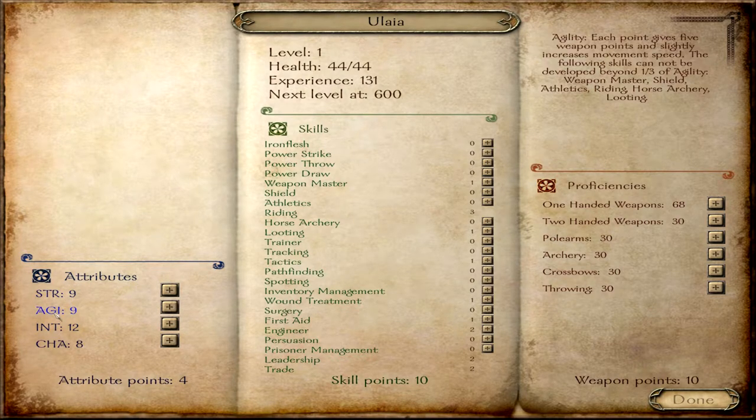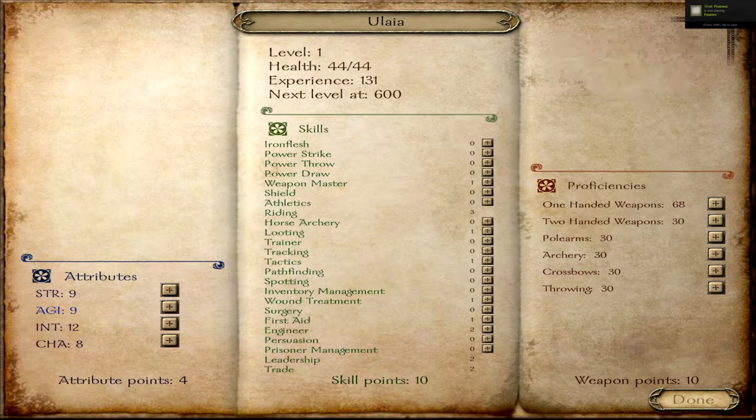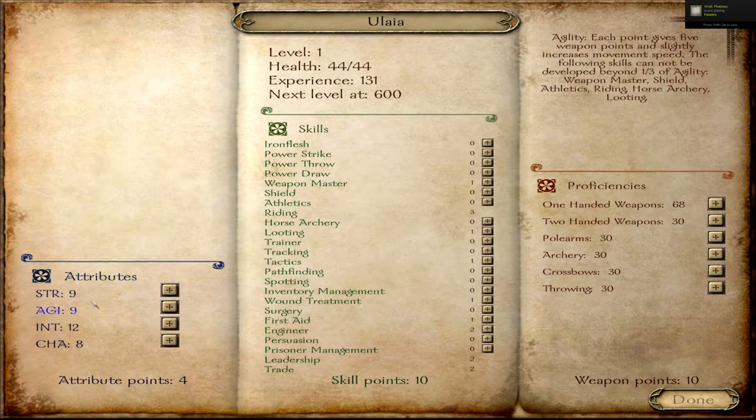Agility increases your movement speed, gives you five weapon points per level, and also controls the maximum level for Weapon Master, Shield, Athletics, Riding, Horse Archery, and Looting.